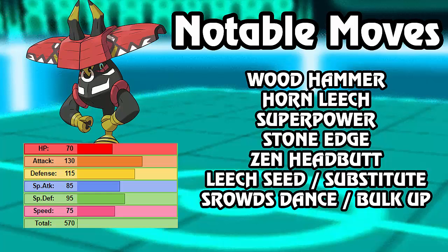Then there's Superpower - this is the best move to hit Steel types. It's a blessing that it got this move because otherwise it wouldn't be able to hit Steel types. It's 120 base power, which is amazing. It does lower your Attack and Defense, but it can afford it because it will probably two-hit KO most of the targets it faces. Then there's Stone Edge, basically to hit Flying types because they don't take Wood Hammer - Fire/Flying types like Charizard also get knocked out.